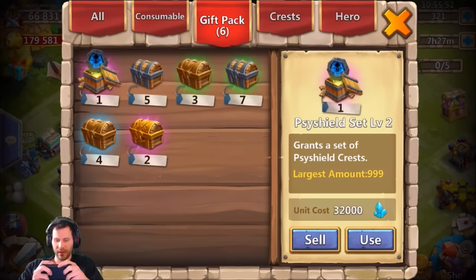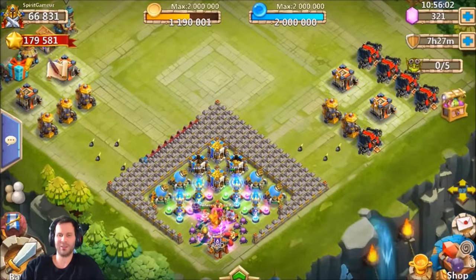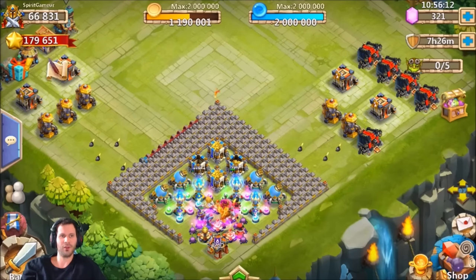He does have that Side Shield set level two that he bought the other day, which is very nice — it's going to come in major handy on these new accounts. I'm just dishing out those new Side Shield crests; those used to be so hard to get. So anytime you new players see a bazaar with a level two Side Shield crest set, jump on that because it's definitely worth it. All right guys, I am out of here for now — peace out fellas.